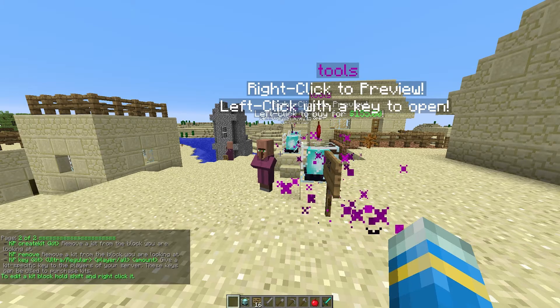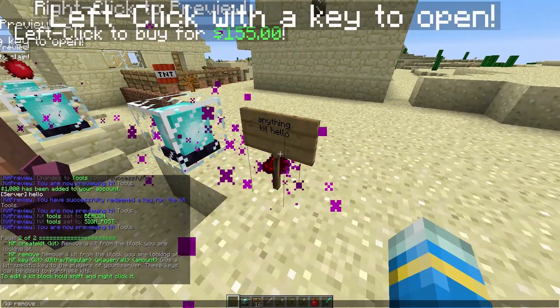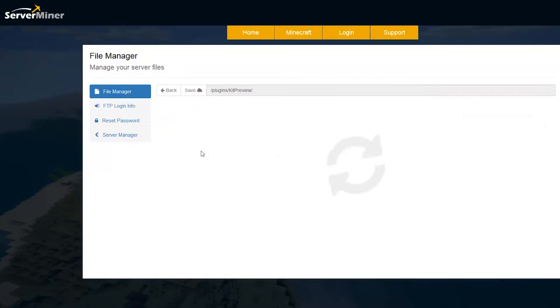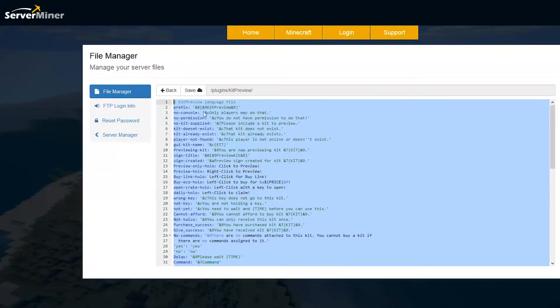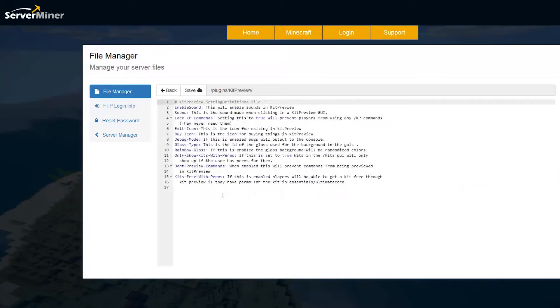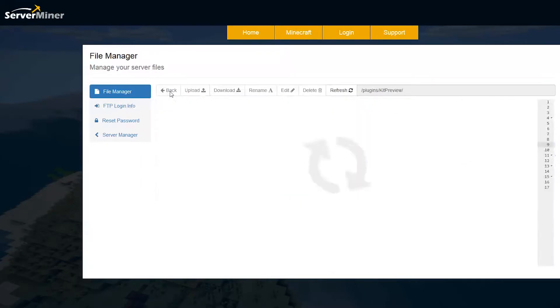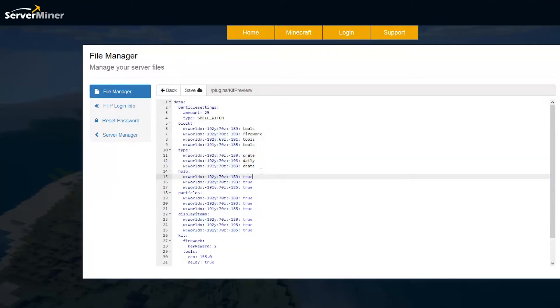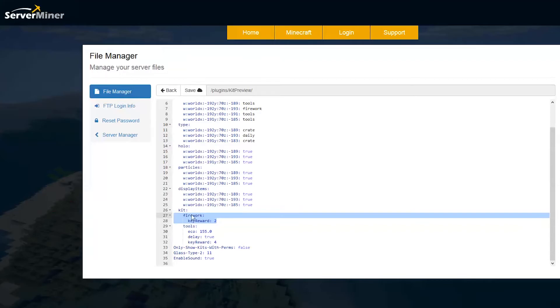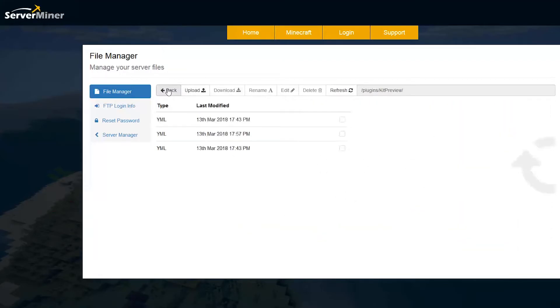That's pretty much everything in-game. You can do /kp remove if you don't want it on a sign post anymore. Here in the ServerMiner control panel there are three YAML files — there isn't too much here. The language file lets you change all the different text messages with color and format codes. The settings definition file is helpful for understanding what all the settings mean in-game. Finally, the config file saves quite a lot of data about everything you've set up in-game, including different types of glass, costs, and key rewards.